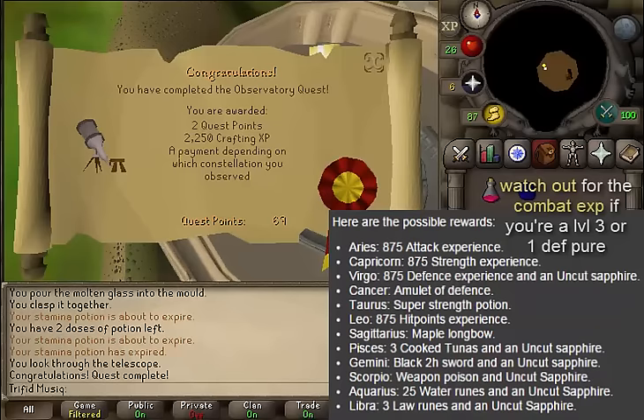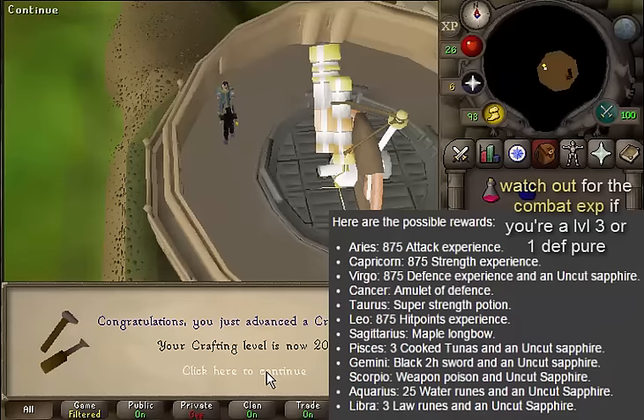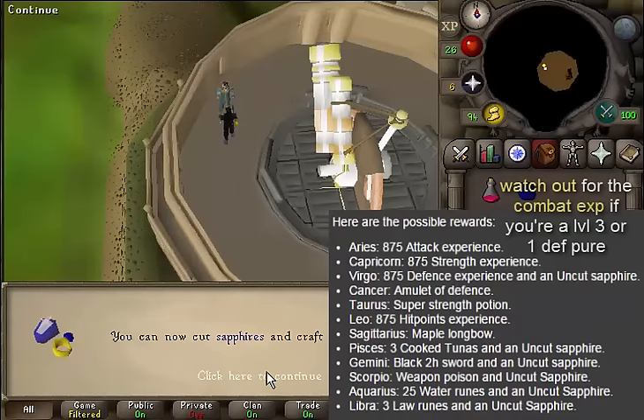You are awarded with 2 quest points and 2250 crafting experience. The payment depends on which constellation you've observed. Ares gives 875 attack experience. Caprion gives 875 strength experience. Virgo gives 875 defense experience. Cancer gives you an Amulet of Defense. Taurus gives a super strength potion. Leo gives 875 hit points experience. Zagatarias gives you a Maple Longbow. Pisces gives you 3 cooked tunas. Gemini gives a black two-handed sword. Scorpio gives a weapon poison. Aquarius gives 25 water runes. And Libra gives 3 law runes.